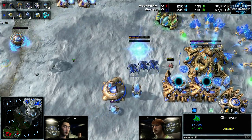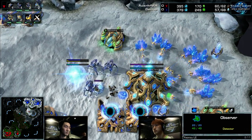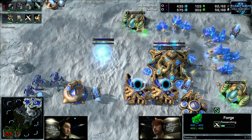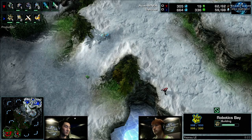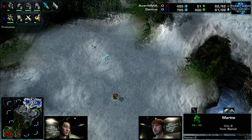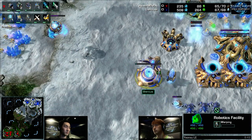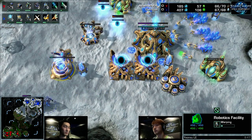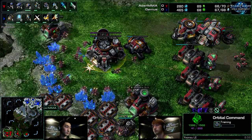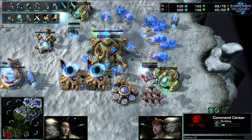One Observer in the main, one headed back from the expansion. Looks like Genius will be able to defend this pretty easily. The Robotics Bay has been put down. So it looks like Acer's MMA just skirting around these edges — 1-1 finishing up, about halfway done. What is Genius' transition follow-up going to be? I doubt he'll have some timing push planned, as there are almost never good 1-1 timing Colossus pushes for Protoss — it's just too big of an investment. MMA playing very boldly, knowing that this is a difficult series of attacks for any Protoss player to deal with.